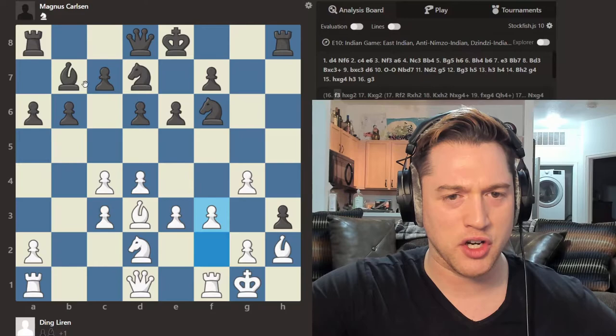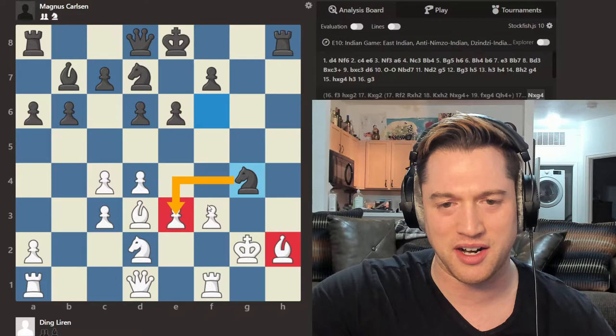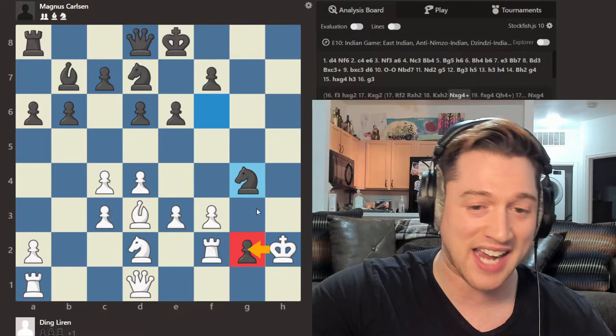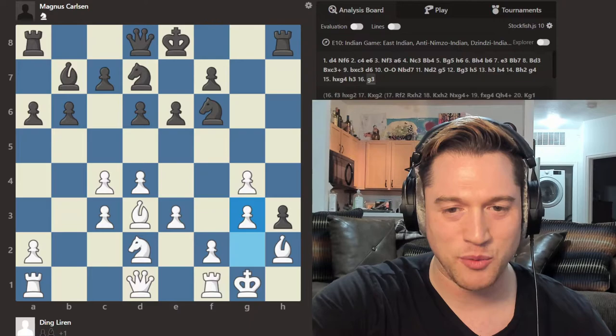I thought, what if we tried F3? That kind of shuts down the Bishop, but then Black takes on G2 and we've got to be super careful. If we make the automatic recapture and walk into this pin, Black plays Knight takes G4 with devastating effect — threatening on H2, threatening a fork. We can't take it. And if we don't take it and play something like Rook F2, there's still more stunningness: Rook takes H2, King takes H2, Knight takes G4. If we play Pawn takes, there follows Queen H4 check, King G1, and Queen H1 mate. How crazy would it be to get mated this quickly?